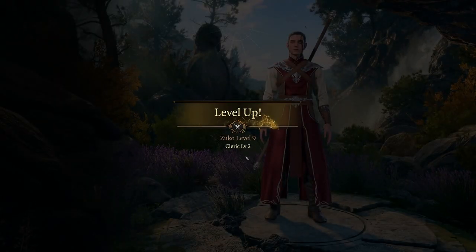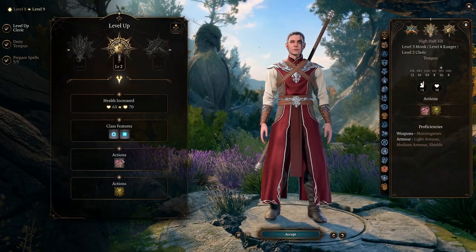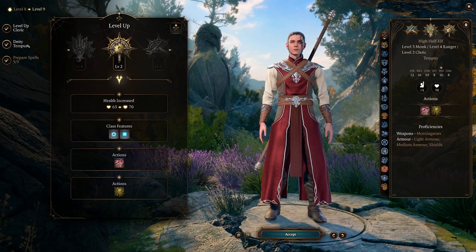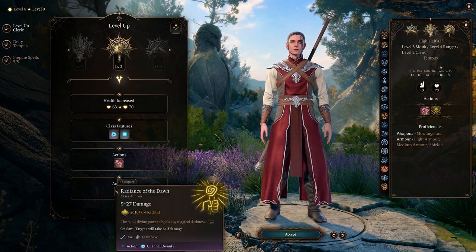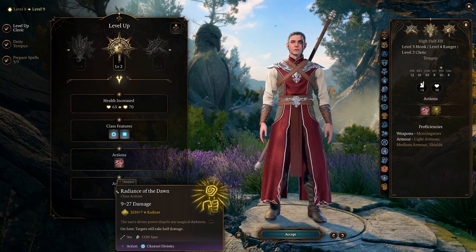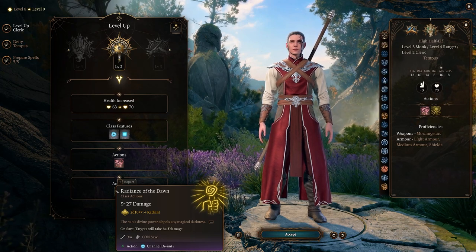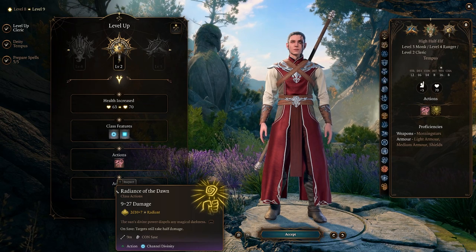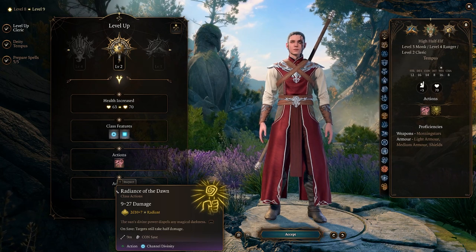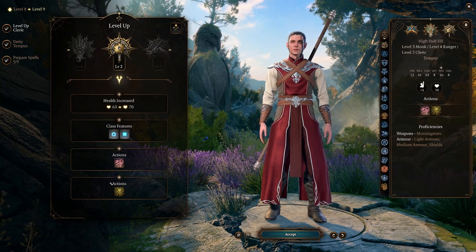We'll move to Cleric 2 and take Cleric all the way out. Turn Undead is not bad and an extra Channel Divinity is also not bad. We also get Radiance of Dawn, which is an epic move - an AoE we can use with our Channel Divinity. This makes a lot of sense from an RP standpoint: there are moments where Zuko gets knocked down and bursts with anger, unleashing an AoE around himself impacting everyone nearby. I think that can be RPed as Radiance of Dawn.